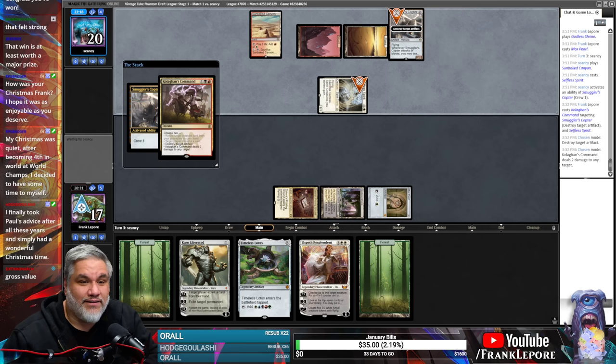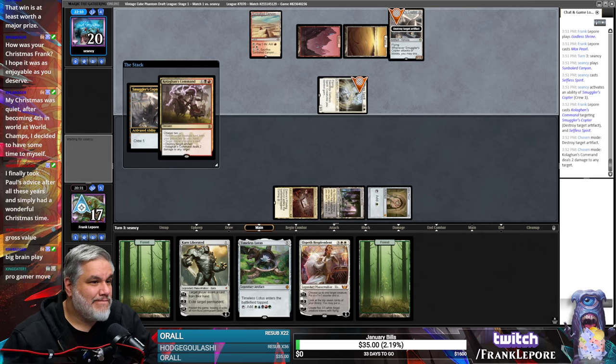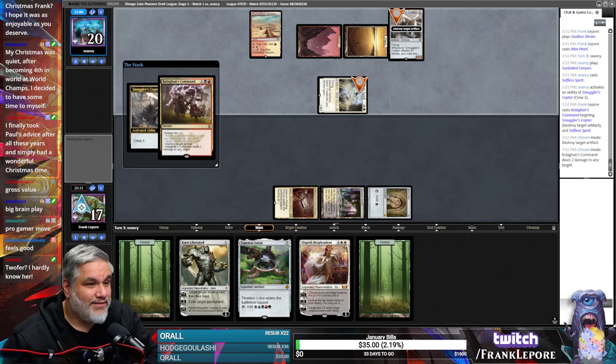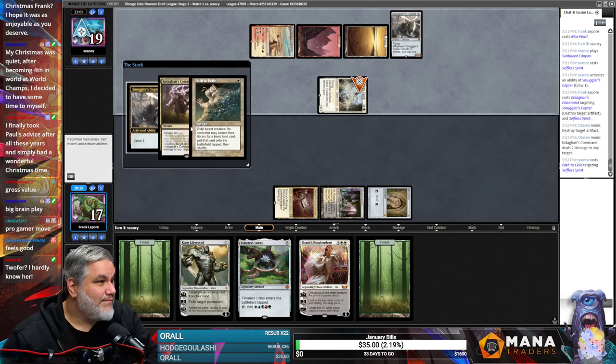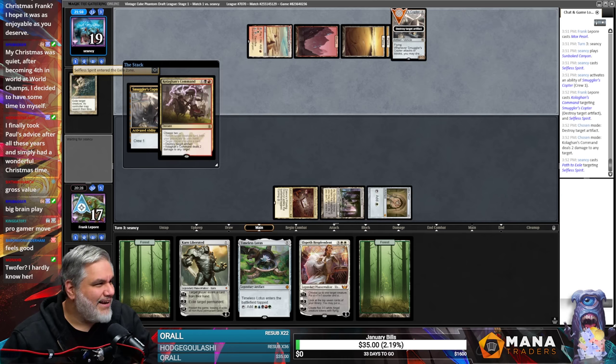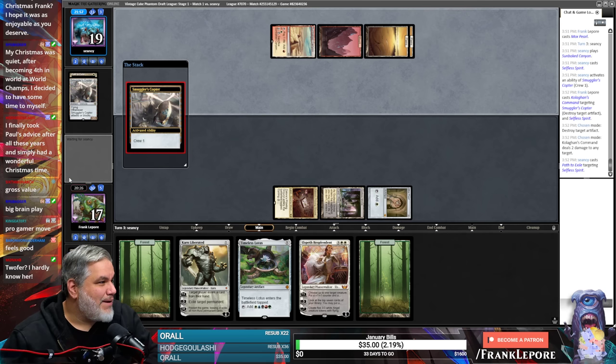Twofer — I hardly know her. Kind of like a three-for now but you get a land I guess, so that's something. Now you don't have a Path, so that's cool. How can we draw here that's going to be good — any Planeswalker probably.